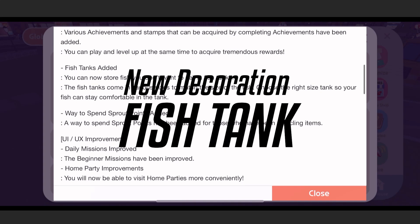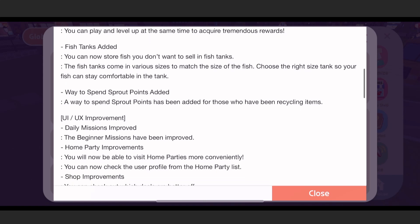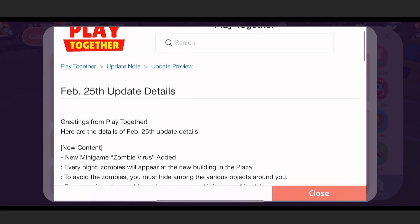We also have a fish tank feature — you can store all the fish you don't want to sell, and there are many sizes to choose from so the fish stay comfortable. I bet you'll need to buy a larger tank for sharks and dolphins. And finally, we have a way to spend sprout points! Be sure to check that out on February 25th.